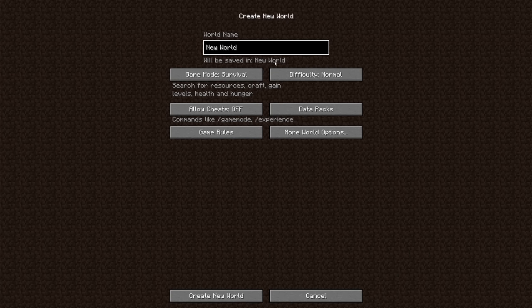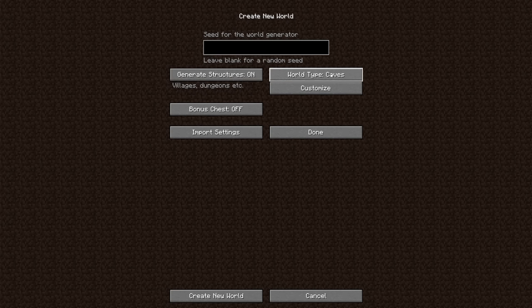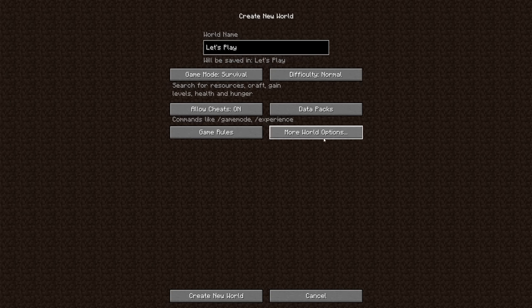I'm going to create the world together with you, just because those of you who may want to play along can have the same settings and everything. I always have cheats on, just because things can always break, both in vanilla and in modded. We're going to go to the more world options, change this to realistic, and the seed is just going to be WellsKnight with a capital W. So that's the world settings — let's get into the world.